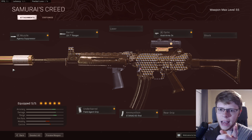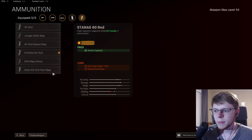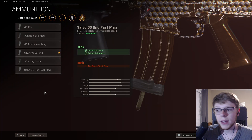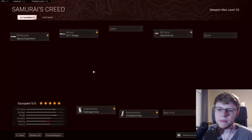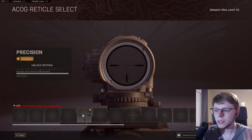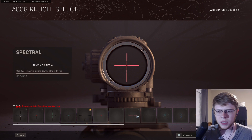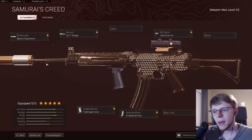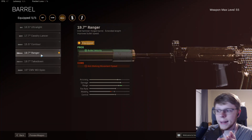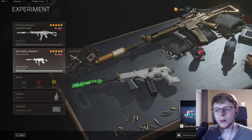Let's break down the attachments real quick. You're gonna run the field agent grip for the best recoil control, 60 round mag — because the salvo mag still has too much of an ADS speed penalty, that's just not worth it. 3x or 2x is personal preference, I use 3x with the precision reticle — it makes it so clean. Agency suppressor for obvious reasons, and the Ranger barrel or the Takedown barrel, they're pretty interchangeable. I prefer the Ranger barrel because I prefer higher bullet velocity.